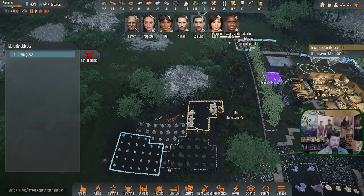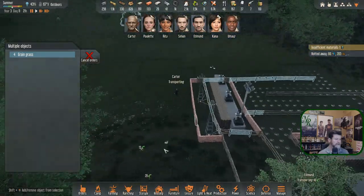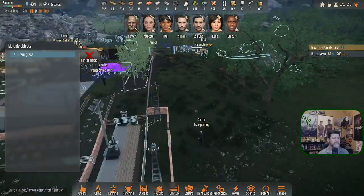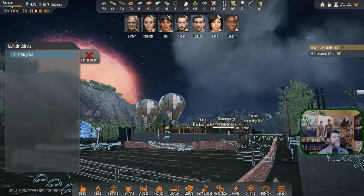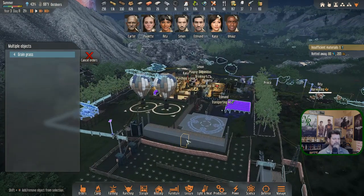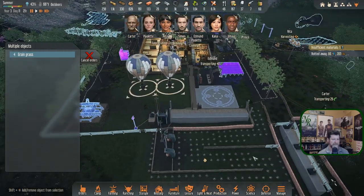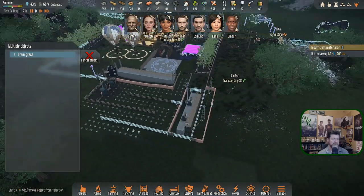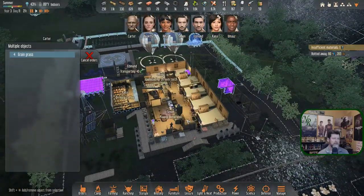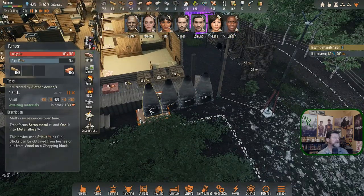Rita's going to take care of this field then she's going to be done. Edmund and Carter finishing up the last of the bug meats. Don't know if we even fed the local Pankoth population - I just saw one fly away. Transporting. Next episode we'll get more of this stuff built, give Simon time to haul more supplies over, and give Umiar time to bake more bricks - 133 in stock.